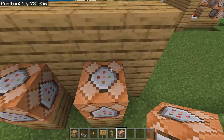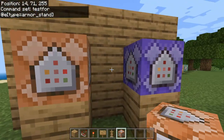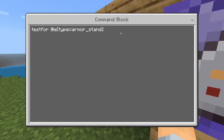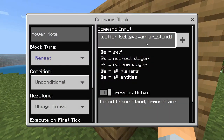Now you have two command blocks. What you're going to put in them is: testfor @e type=armor_stand. Once you have that, you're going to put it on repeat and always active. You're basically going to copy the same command into the other one. Also, you're going to put a comma r=2.5 at the end of both commands.